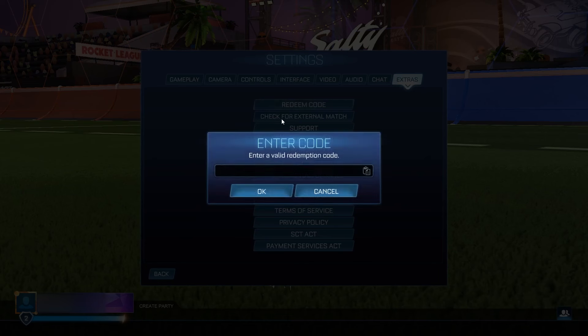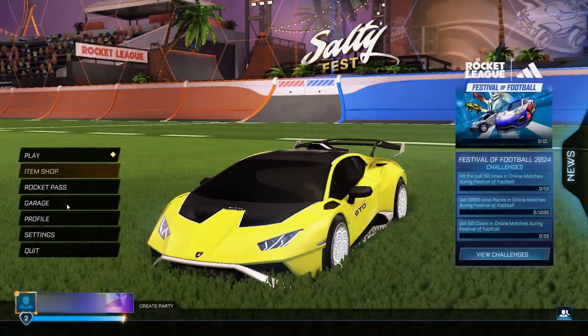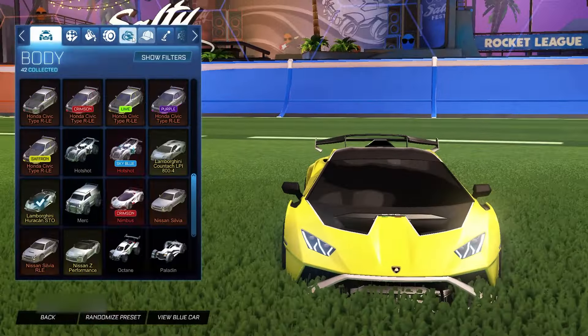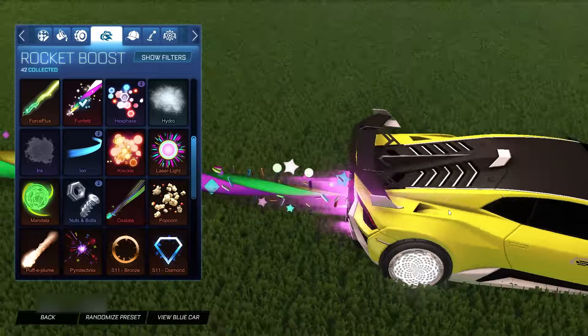For the very first code, it's going to be 'fun.' This code is actually going to be the Funfetti boost, which you might know. It's a pretty cool boost — not really the greatest, but it's definitely cool. At the end of the day, it's a free import boost. As you can see, we've got it right there. The front-end doesn't recognize it but the back-end does, and we have the Funfetti boost right here.